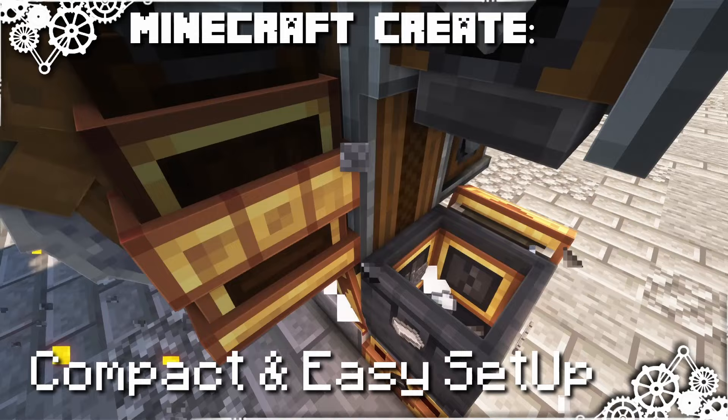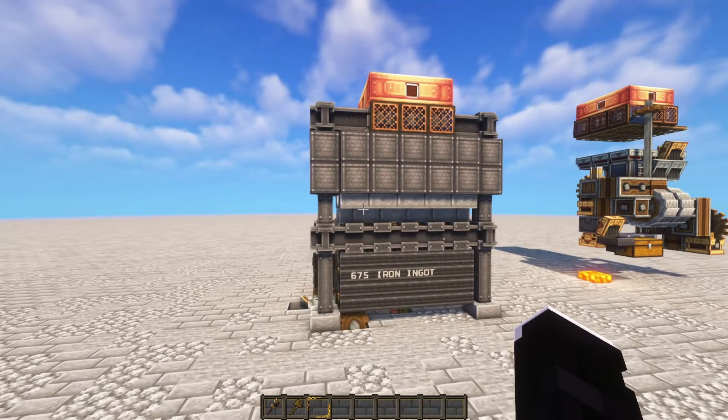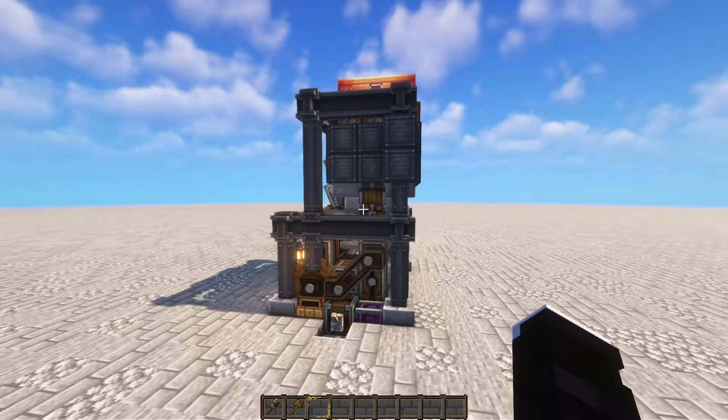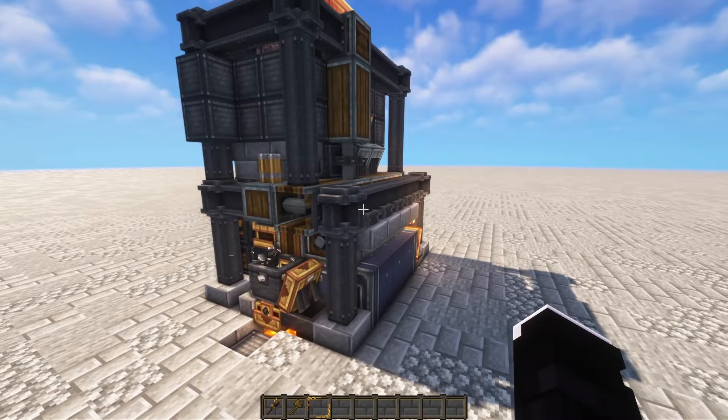I used the new panels to decorate this one, mainly to cover up the mechanical parts, leaving some structural details here and there. Overall I think it's a pretty simple look, but I like it. It makes it look a bit more interesting than if the farm was fully naked. Let's take a look at the second one — it will be easier to show how it works that way.